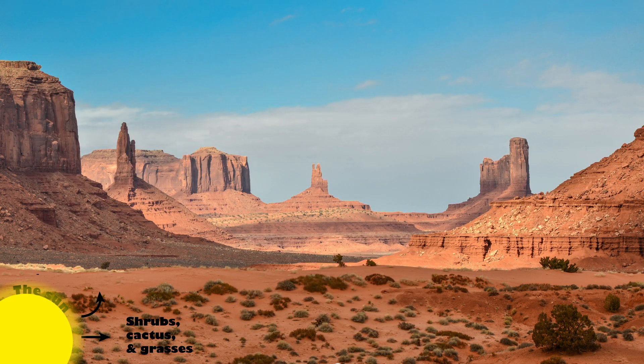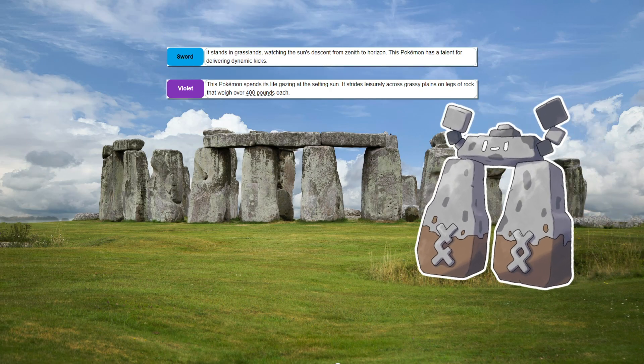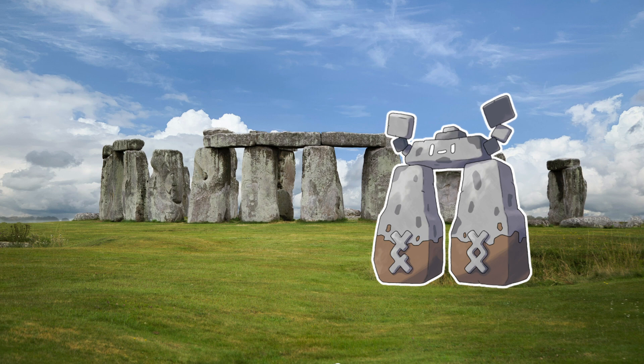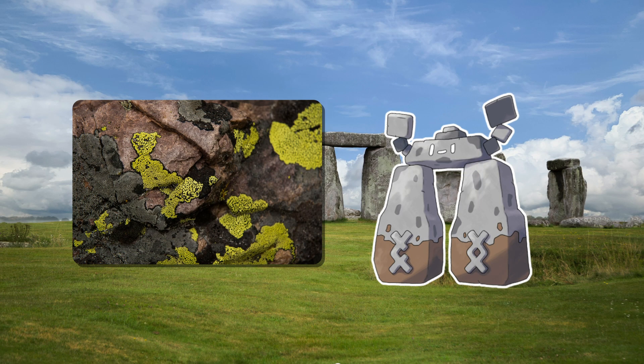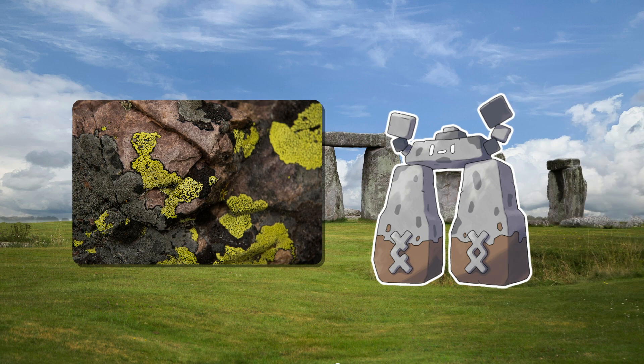We also have a few Pokémon producers in Cacnea and Cacturne, and possibly even Stonejourner. Stonejourner's Pokédex states that it spends its entire life watching the sun and commonly lives in grasslands — habitats that get plenty of sunlight. It might not look like your traditional producer, but this entry sure makes it sound like one. Maybe it forms a symbiotic relationship with photosynthetic lichens that help it obtain energy. Lichens themselves are already a symbiotic relationship, being a composite organism of algae and fungus. Many different species of lichens grow on rocks, and what is Stonejourner but basically a giant living rock? If you guys have other ideas about Stonejourner, let me know in the comments!